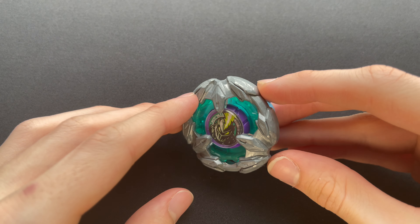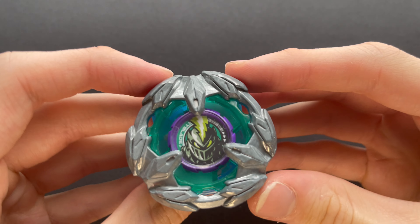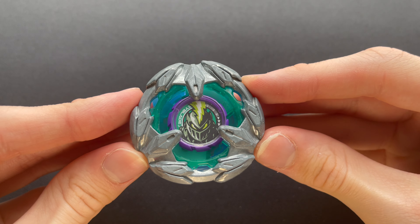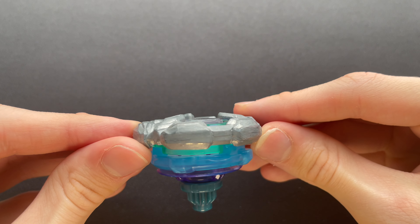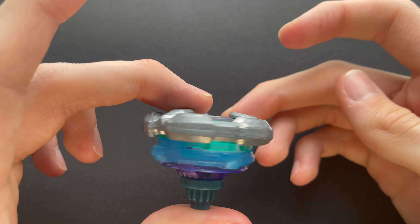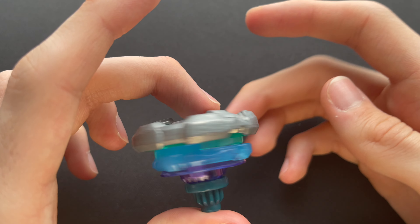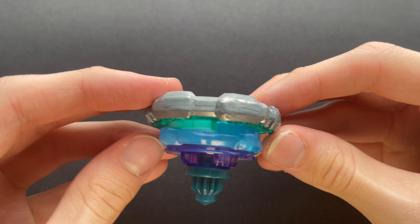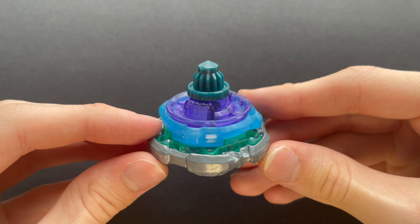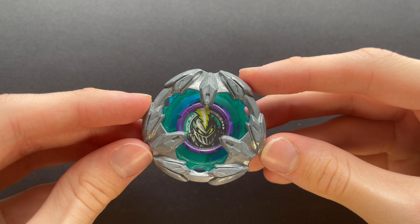Now we're onto the starters, and for this wave there were only two. The first is Lance Knight, another version of the Knight Beyblade. The Lance Knight blade is very underwhelming — it has potential for smash attack but is outclassed. The ratchet is 4-80, which as mentioned is not ideal for competitive combos. The bit is High Needle, which is solid for defense, but overall this starter is an easy skip.